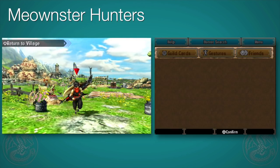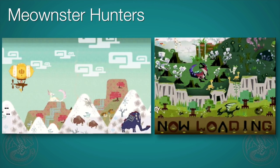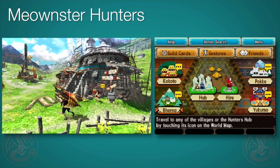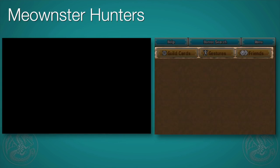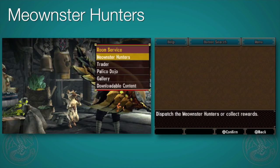Now the Meownster Hunters only take one quest to complete, much unlike Monster Hunter 4U, which was a little bit longer. So as you're going through Village or any other quest, you can just keep going back and sending them off in between hunts. Okay, we are now back from the quest. I definitely prefer to use Room Service because it's closer than going all the way over to the Palico Arena.